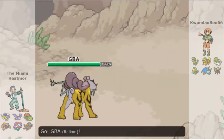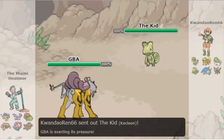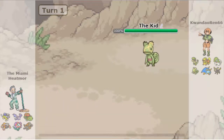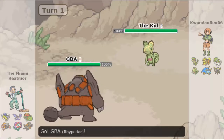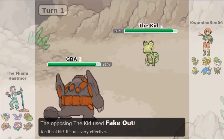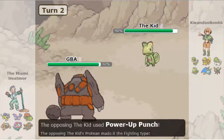Adam decides to lead with Raikou, knowing he can Volt Switch on anything Elo decides to lead with. But Elo leads with Kecleon and Adam doesn't want to take a Sucker Punch, so he switches out into Rhyperior, the physical wall he brought. Elo goes for Fake Out, which doesn't really do anything to Rhyperior, but he does get a critical hit. It doesn't really matter because Adam has Leftovers.